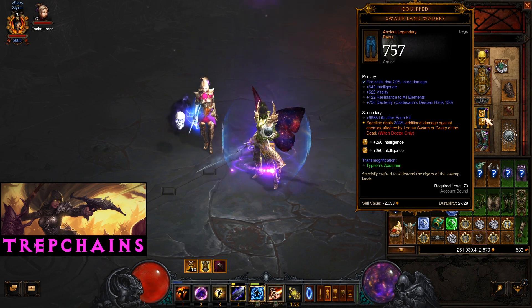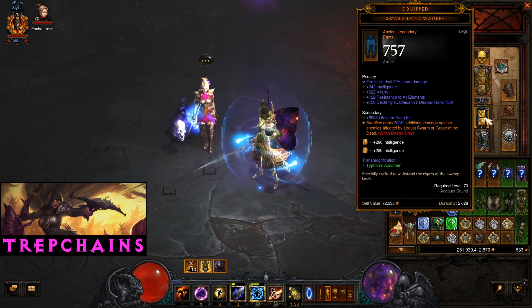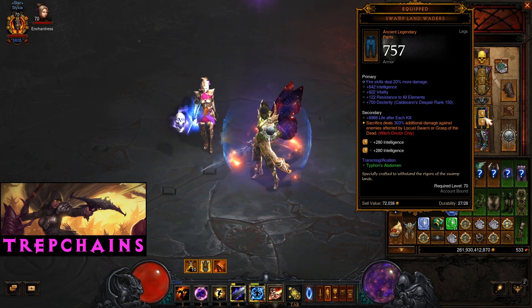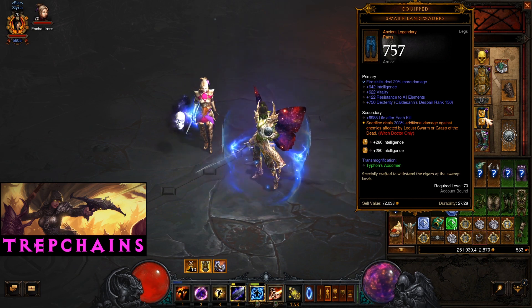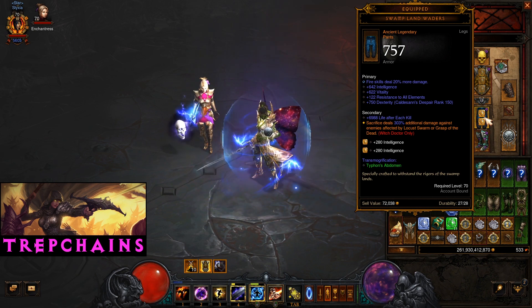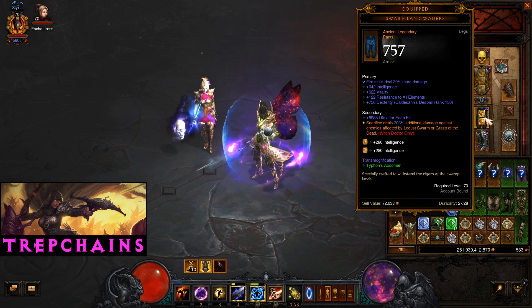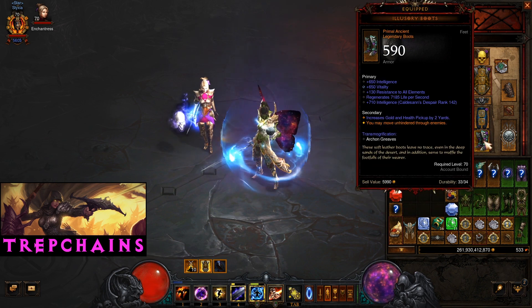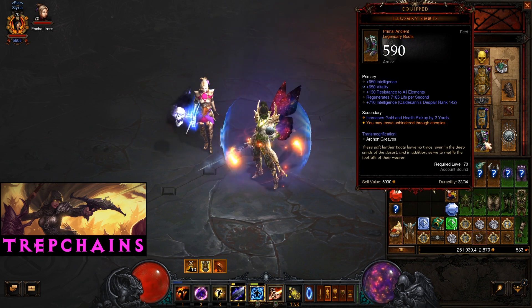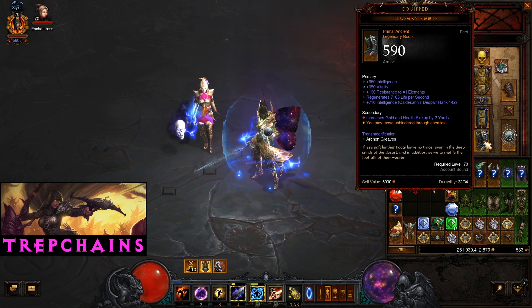Bombard's Pants — Witch Doctor pants — we don't care about the orange stat at all. We're only wearing these because we can get elemental damage. Running Fire Skill Damage, Intelligence, Vitality, and Resist All. Resist All would probably be better off with some Armor. I grabbed these from one of my Demon Hunters, so they're actually augmented with Dexterity for Armor anyway. Illusory Boots — running Intelligence, Vitality, Resist All is fine. Instead of the Life Regen, I'd probably want Armor on these.